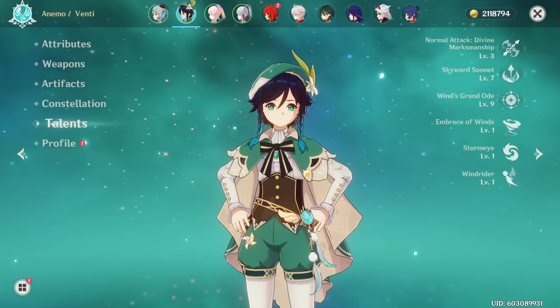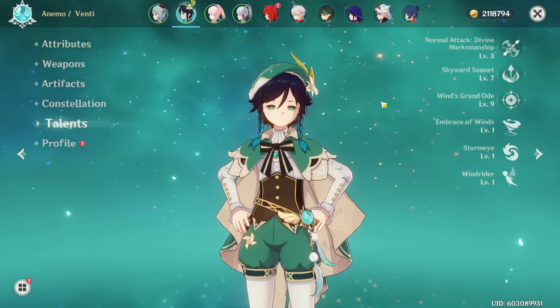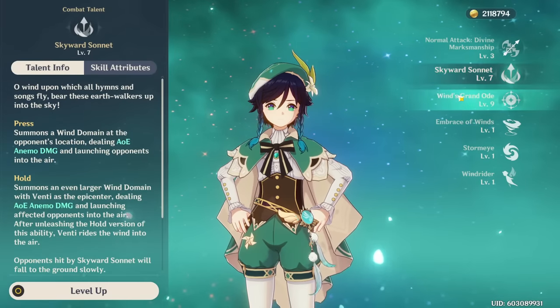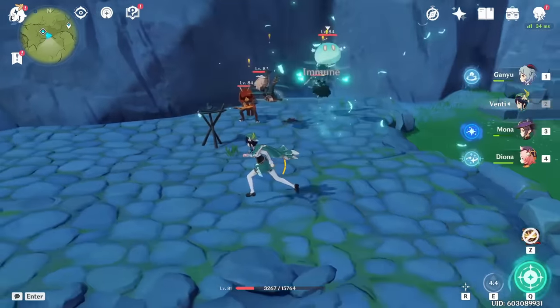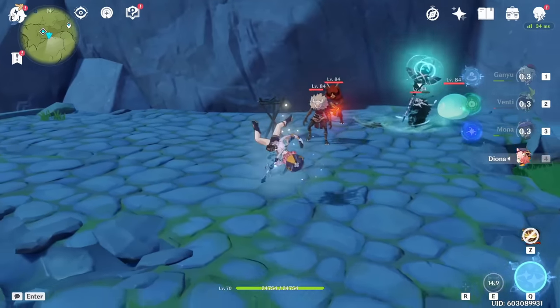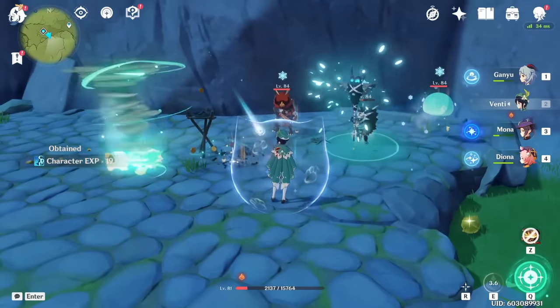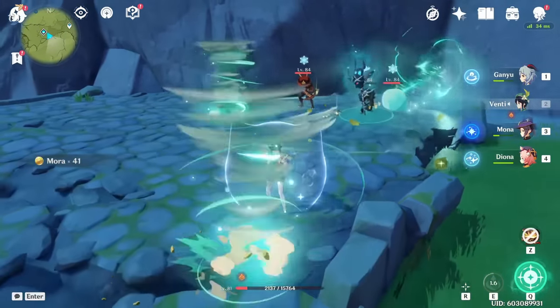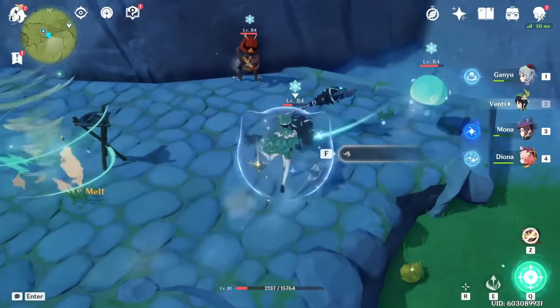His abilities are pretty straightforward. While there are some advanced tips I'll cover, you can get a lot of value from this character by just pressing his skill and then using his burst. The way his skill works is it'll do damage in front of you — a decent amount of AoE damage with a pretty high scaling. The cooldown when you press this ability is quite low, which means you can spam it pretty often for good damage but also a nice amount of energy. Pressing this ability will generate three particles, making it pretty efficient.